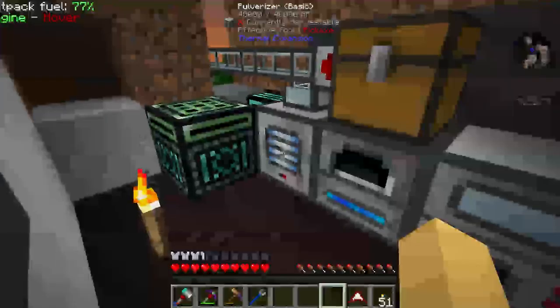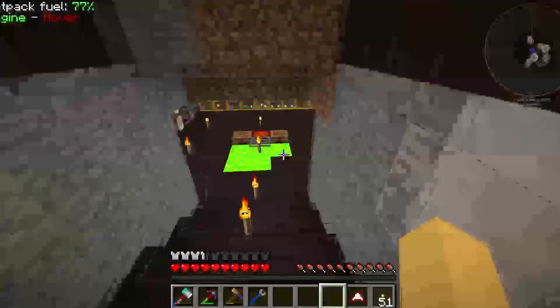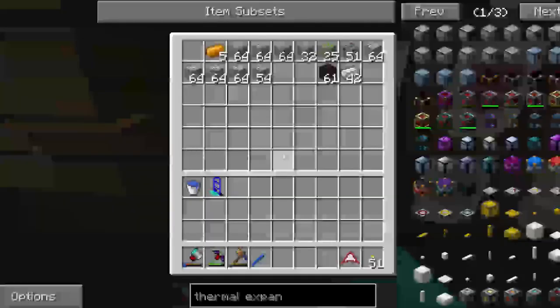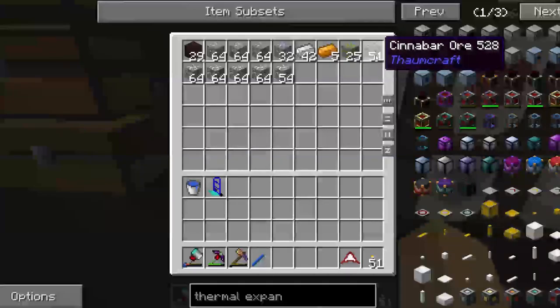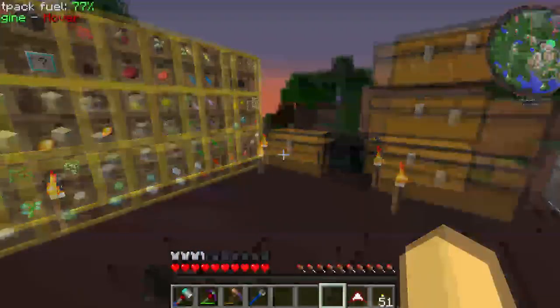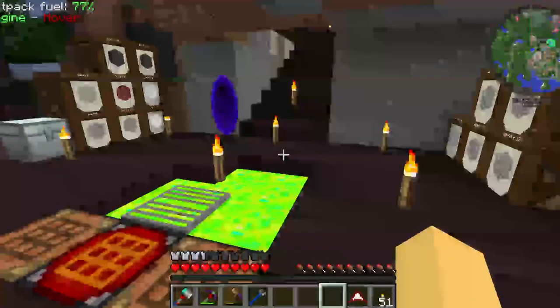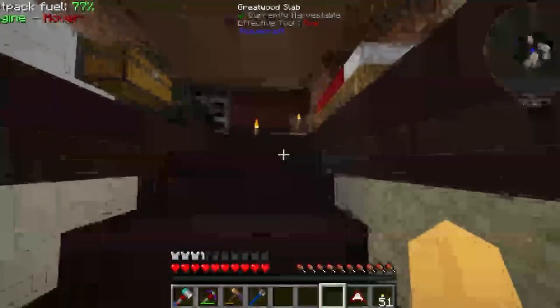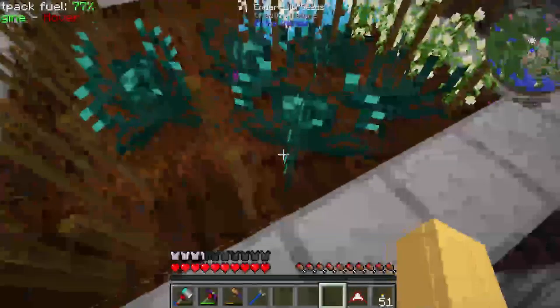I should make another ender tank so I can power the base system off of it, instead of going to the nether and filling up these tanks - that's what I do need to do soon. But for now it's fine. And it looks like the system's caught up. We've got some gold as well, that's nice. Let's have a look at what we got in the chest down here. That actually has to go straight into this furnace.